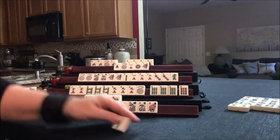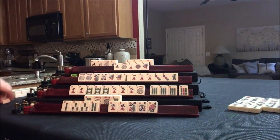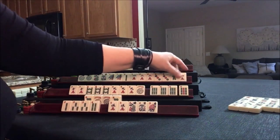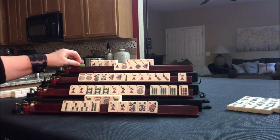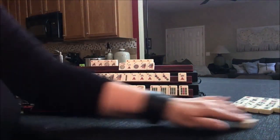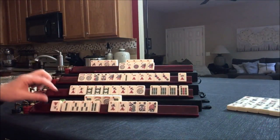2 bam. This hand is kind of dwindling. Looking at 1, 2, 3. Let's get rid of this green dragon — nobody can take it. We're going to draw: one. Let's discard that east and draw down here: 3 crack.